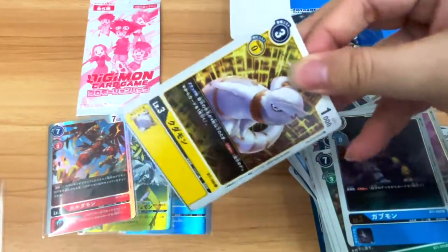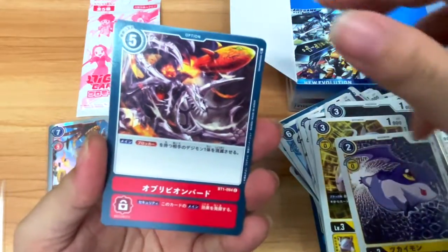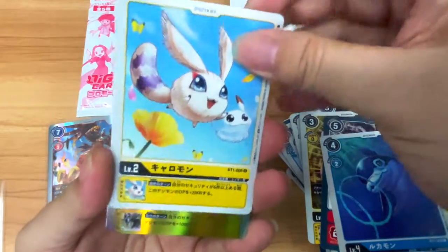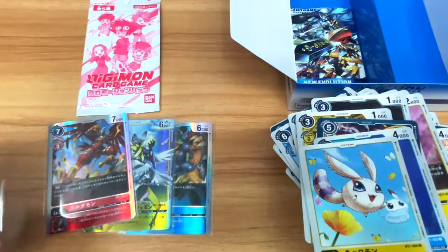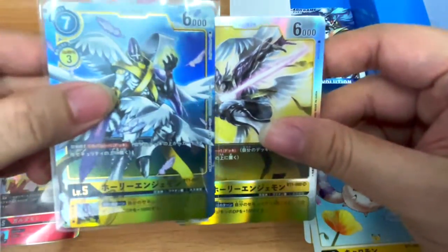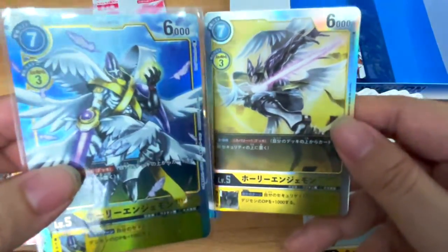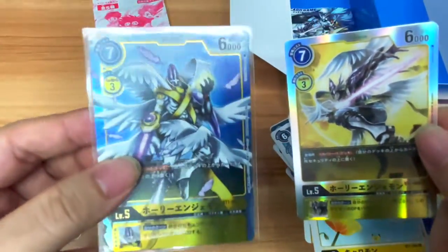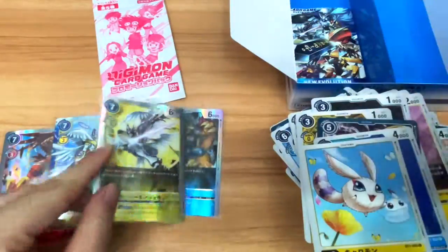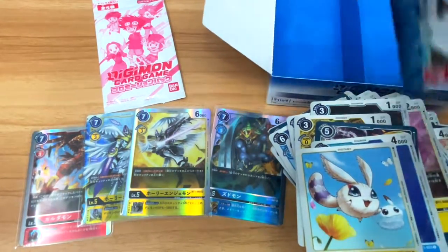Last few packs — hopefully we get something else. Kuramon, Tsukaimon, Lukamon, Kyaromon, and... Holy Angemon! Wait — these are the same cards. They are the same card. Is this an alternate art? That IS cool. So I've got two Holy Angemons for deck building. That's pretty nice. So with four foils, this is the last pack.